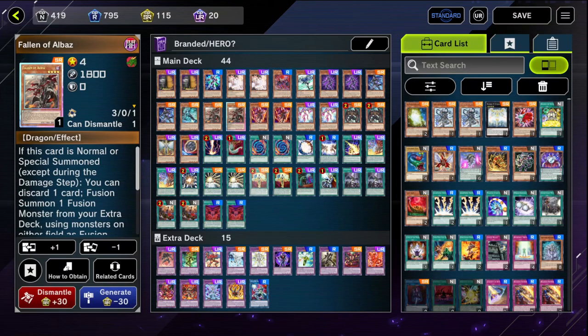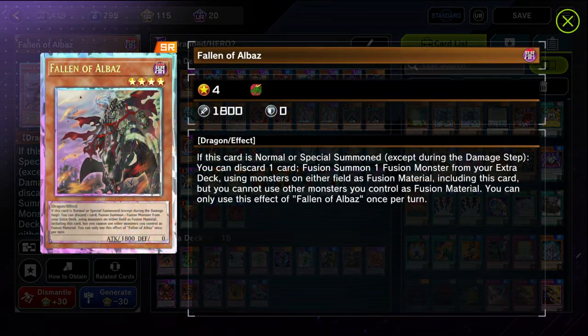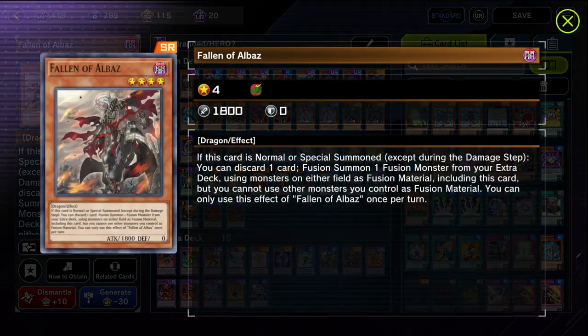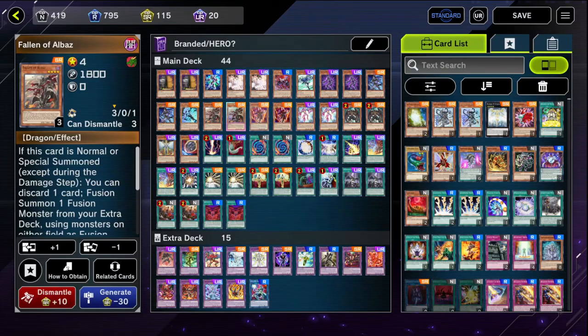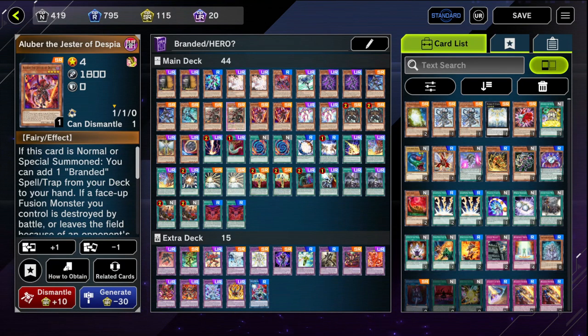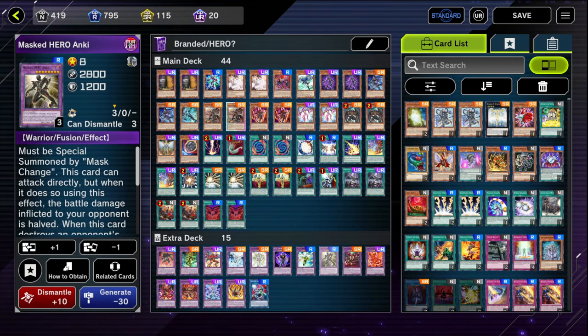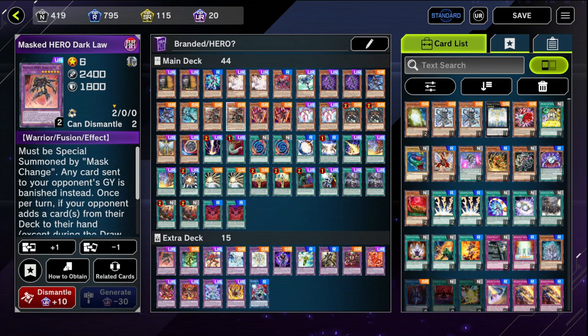For example, we use Masked Change on Fallen of Alabaz or Aluber the Jester of Despia - Dark attribute, four stars. Dark Law has six stars and is Dark attribute. Masked Hero Anki is eight stars, Dark attribute. So this ruling is incredibly good if you're going to be running Masked Heroes with Branded - I can't fault that. That's amazing.